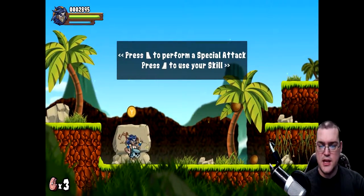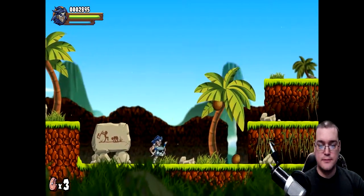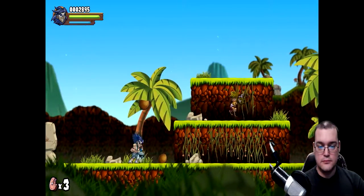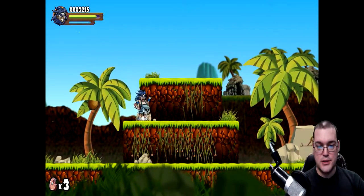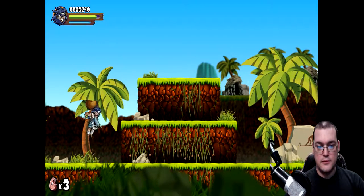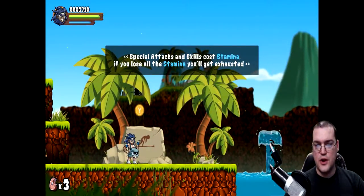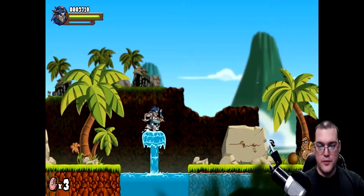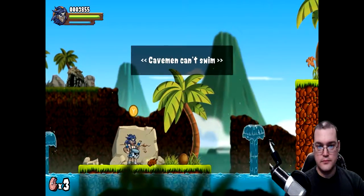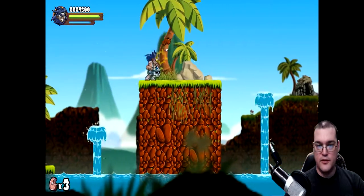Right trigger to perform special attack and left trigger to use your skill. Special attacks and skills cost stamina — if you lose all your stamina, you'll get exhausted. We've got a little water spout here, and they're letting us know that cavemen cannot swim. Fair enough.